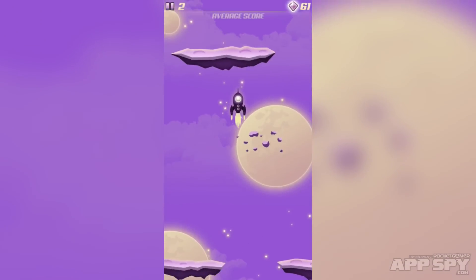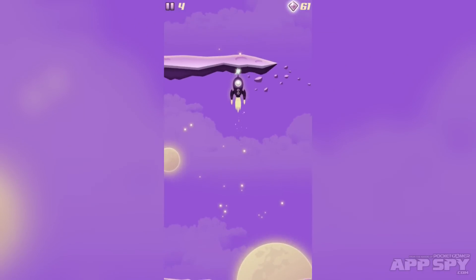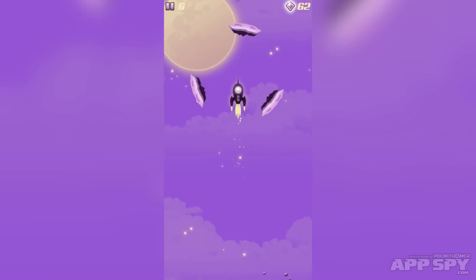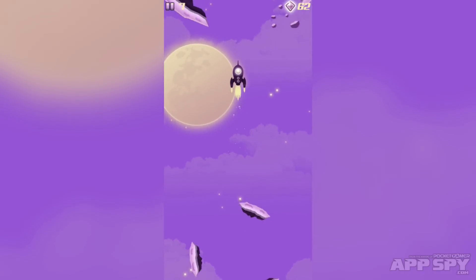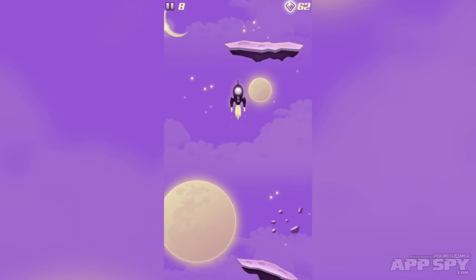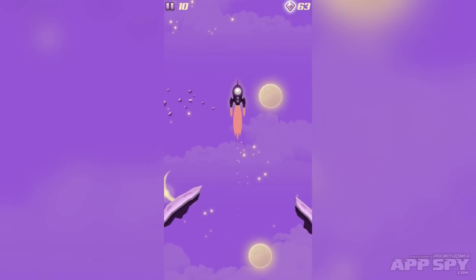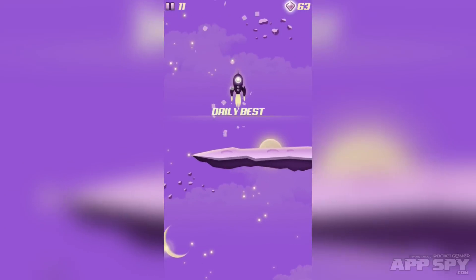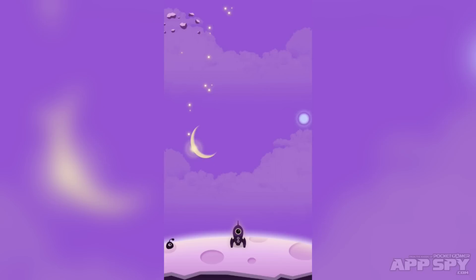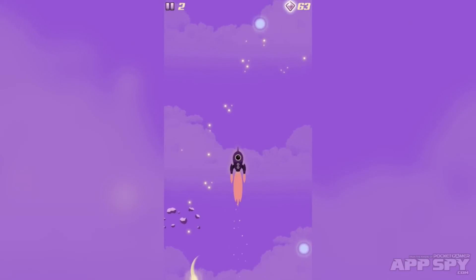We've got a slightly different looking ship, but we've also got different backgrounds and so on. And that is a theme throughout the rest of the ships that you can unlock. One of them is extremely Game Boy in its visuals, and the backgrounds are similar, and so are the obstacles. So there's a lot of depth here in terms of that sort of stuff, but there's also a whole bunch of really cool social elements that you might not notice at first. I just passed my daily best, for example, and you'll see these little markers come up every so often.